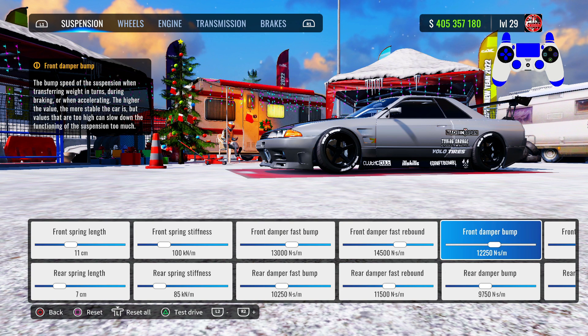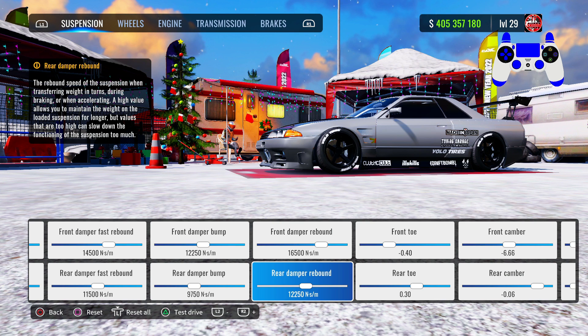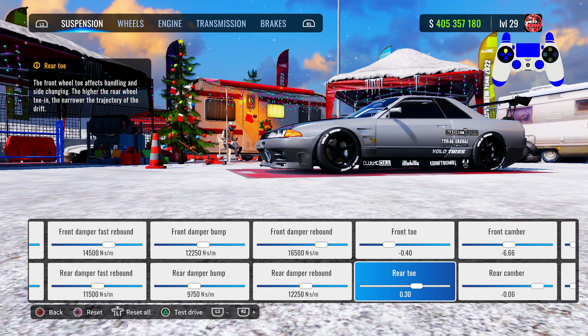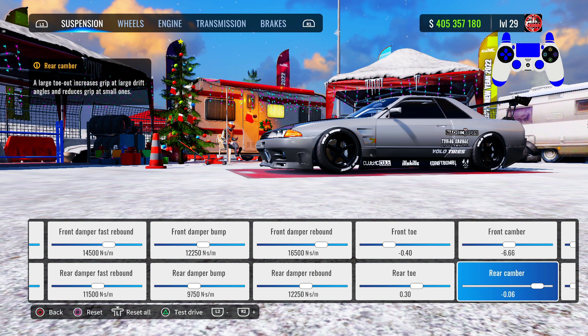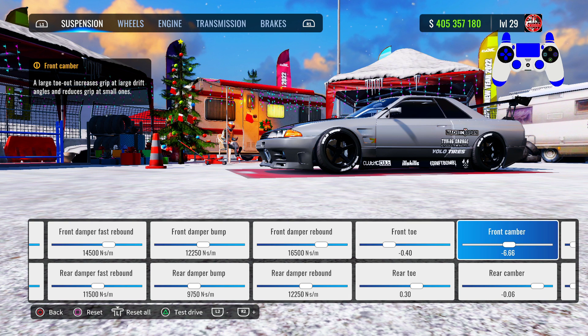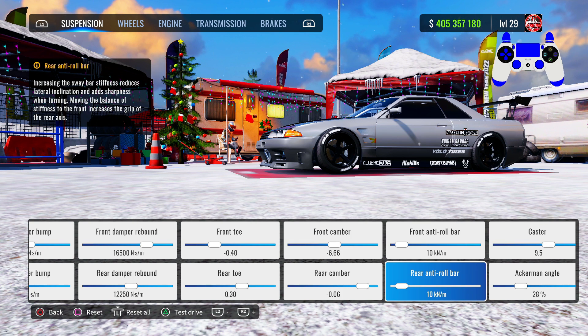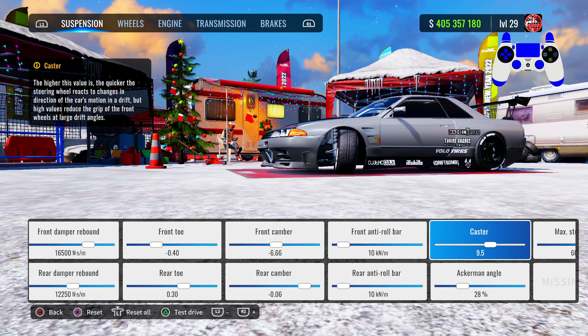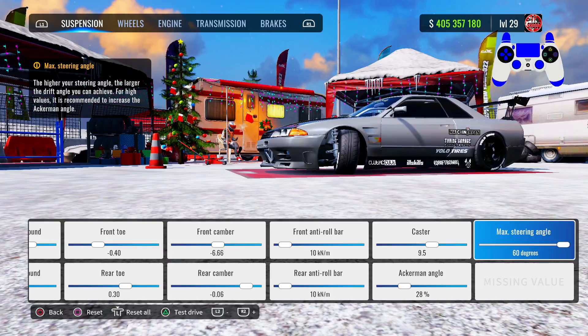Front damper bump 12,250, rear damper bump 9,200 or 9,750. Front damper rebound 16,500, rear damper bump 12,250. Front toe negative 0.40, rear toe 0.30. Front camber negative 6.66, rear camber negative 0.06. Front and rear anti-roll bar at 10, castor at 9.5, Ackermann at 28 percent, max steering angle at 60 degrees.